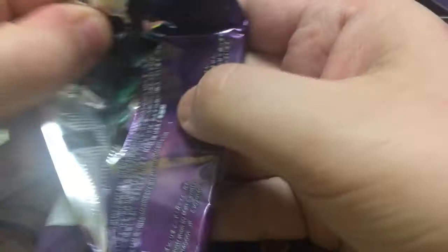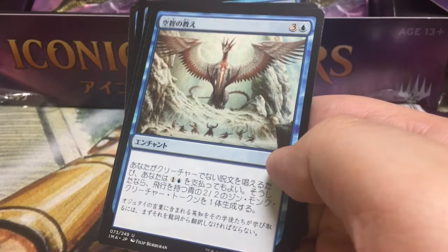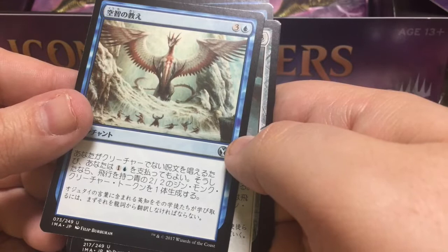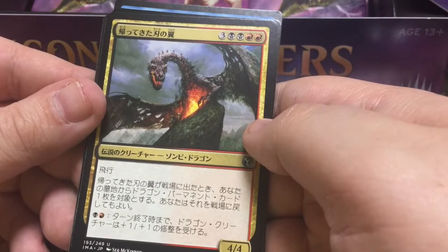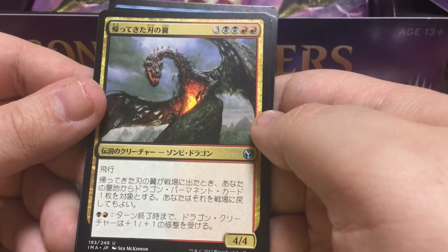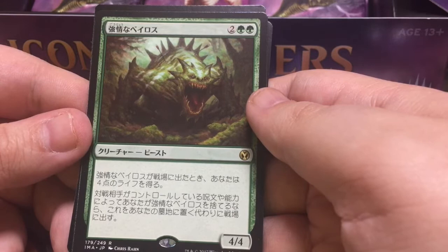So this is from Khans, isn't it? Yeah, cause that's Ojutai. Ojutai's Command — when you pay one blue, whenever you play a non-creature spell, you get a 2/2 Drake. And this one is also from Khans of Tarkir — Kholan's Monument, so it makes — and this is Bladewing the Risen. So the original was Rorix Bladewing, which was in Onslaught. He was one of the champions. And this guy is 4/4 — when he hits the table he reanimates a dragon.